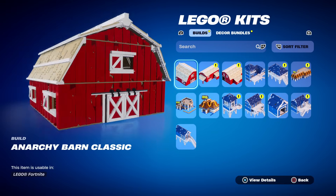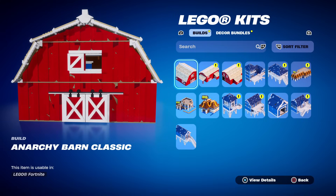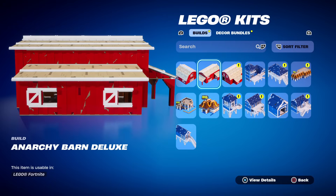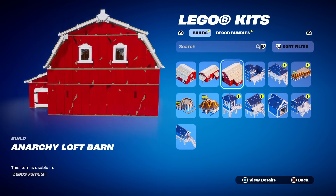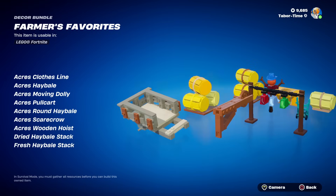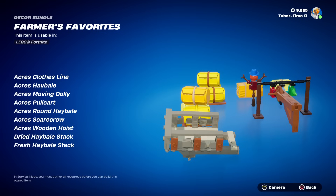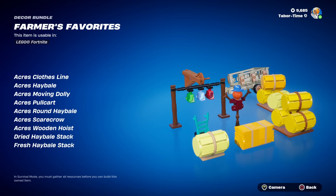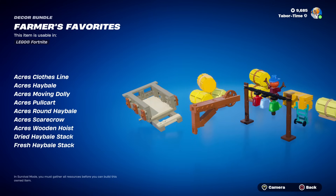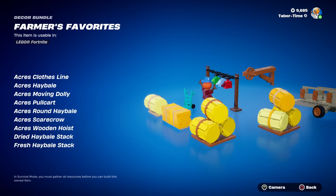The main building is the Anarchy Barn Classic — this is going to be amazing, especially with the huge farm update where you can actually have animals. Then there's the Anarchy Barn Deluxe and the Anarchy Loft Barn. As for the decor items in the Farmer's Favorites set: a clothesline, a hay bale, a pull cart, a round hay bale, a wooden scarecrow, a wooden hoist, a dried hay bale stack, and a fresh hay bale stack.